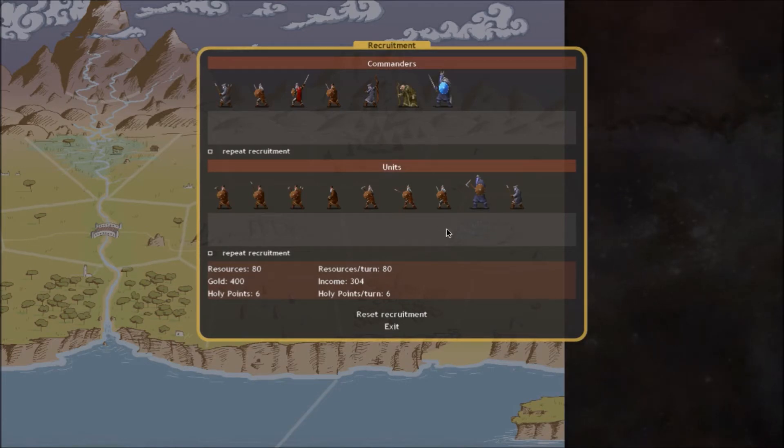You can recruit units at any province that you own. You've got your national units which you can recruit at any place where you have a castle or a fortress. If you don't have a castle or fortress you'll be able to recruit provincial units, things like barbarian tribes. With Niflheim, since we have no real archer units, if we ever wanted archers we'd have to recruit them from a province that spawned archers.